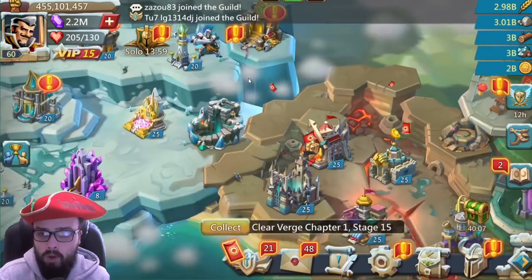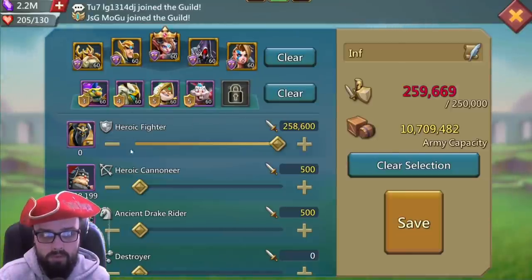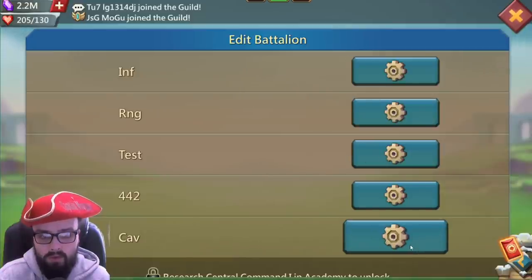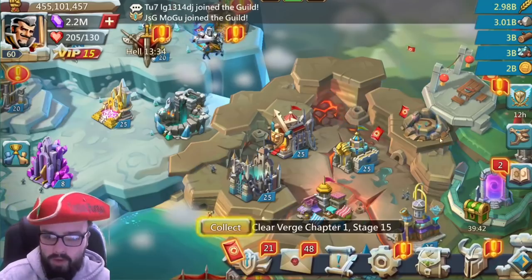Let's have a quick look at the battalions. We've got the infantry battalion, we've got the range battalion, we've got the cav battalion — nice — and it looks like it's set up. We've also got the 442 battalion, which I don't really use — I'm not really a big 442 fan.